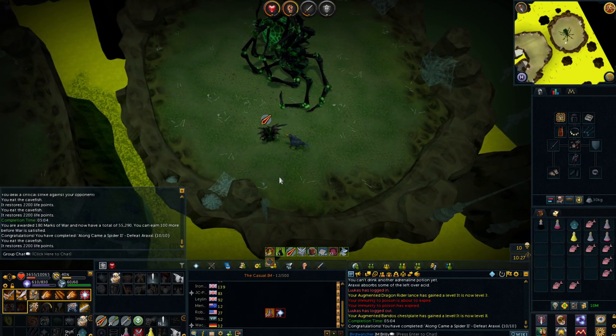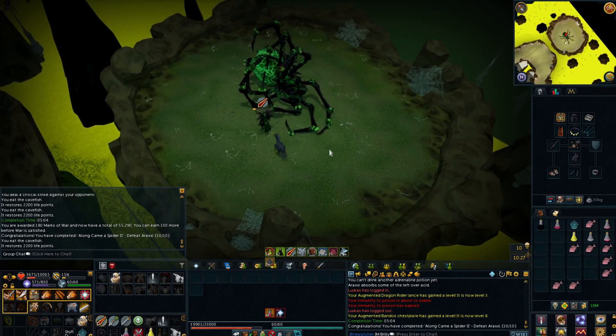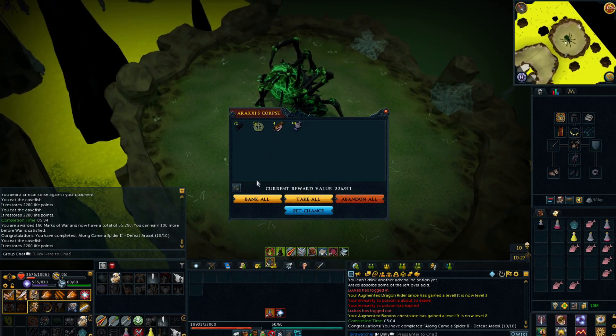That kill was a little bit sketchy. The enrage is probably getting a bit closer to what I can handle now. Maybe I've got one more kill in me. But we're going to get a spider leg this time, it's all good. Actually no — we're going to get some water talismans. That's pretty poor as loot goes.